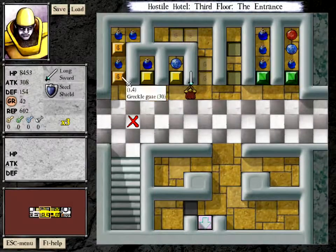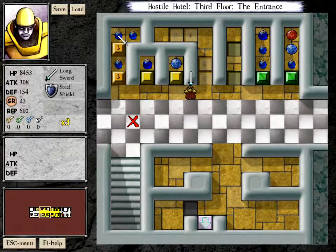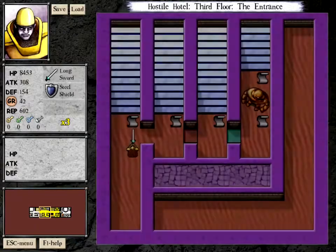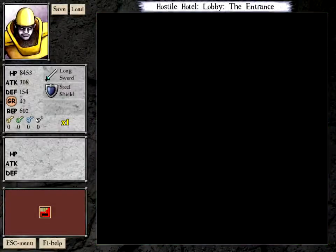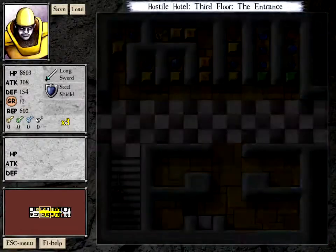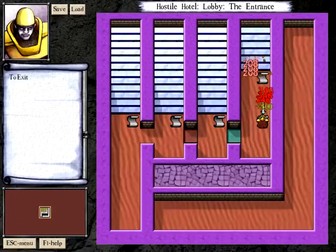We're just gonna do what we've been doing. And that leaves us with 40, which is 150. But if you go down to the previous level, I think we can get more health than 150... Actually no, we can't because it's locked off. Okay. There we go. Sort of maxed out stats. Escaped the hotel.